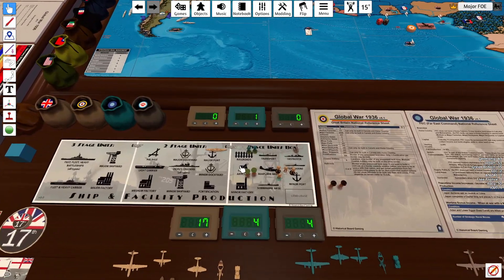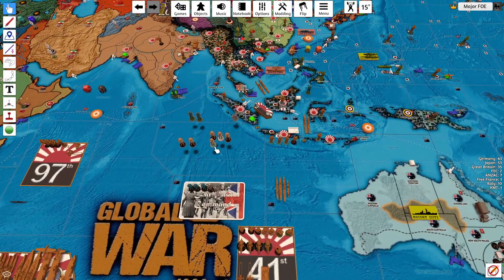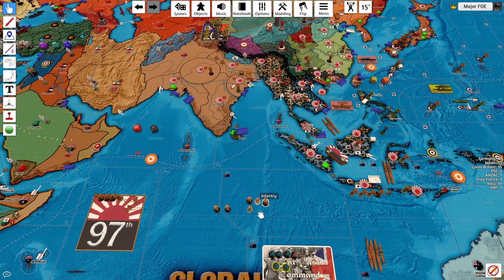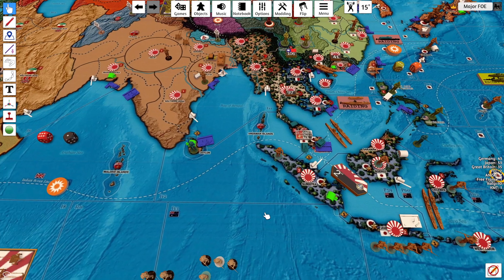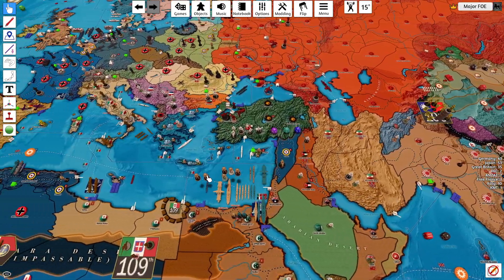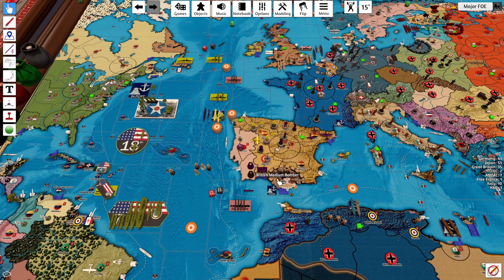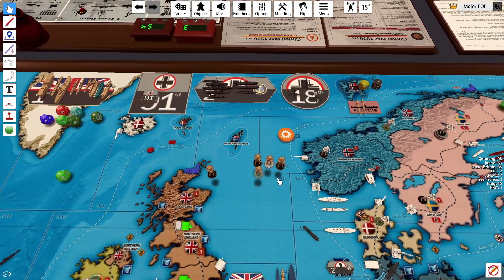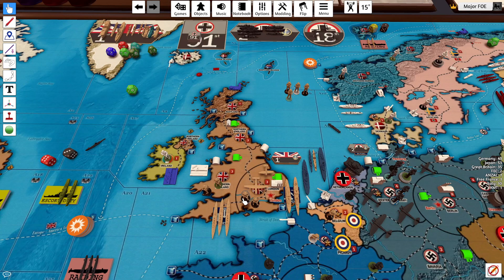On to placing of units. These are two militia upgrades. Anzac is going to get another AAA gun in Sydney. Two militia go into Far East — all they can build is militia, up to the number indicated, with no supply path required and no home country. One militia upgrade goes into Gibraltar. Then a militia upgrade, two infantry, a marine, and an airborne all go into London.